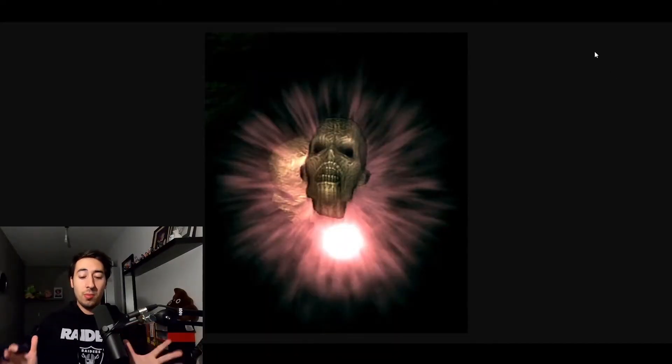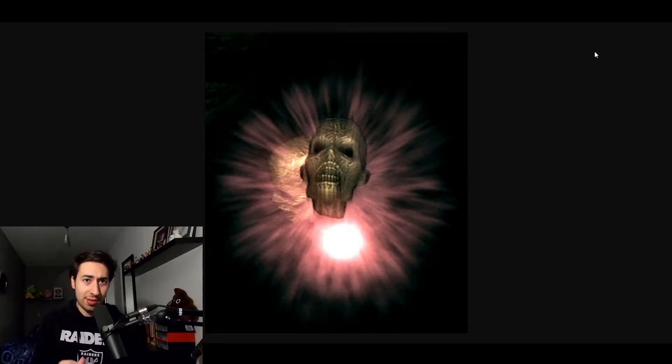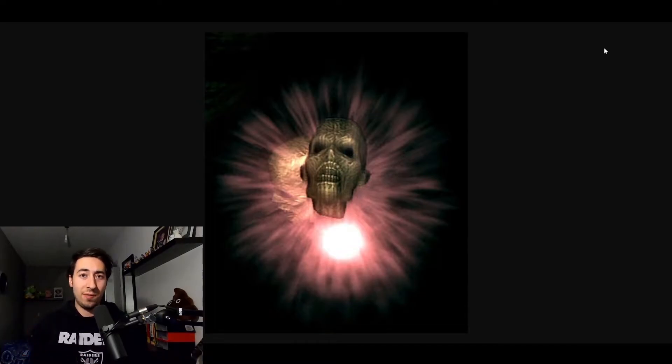We have here the Wisps. Tell me this doesn't look like your worst paralysis demon you ever encountered. It's a floating head that looks like this, and it follows you and attacks you. It is creepy and it's perfect for this area. It does have the same head as the hollow — I'm not a big fan of recycling enemies, but in this way it's still kind of different because you're using it in a completely different way. It still feels like a different enemy, which I like.